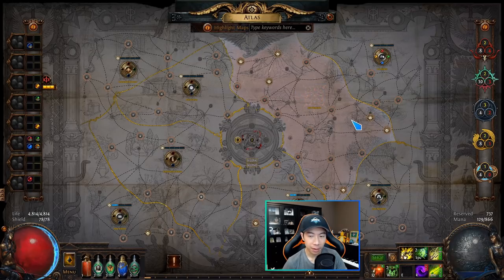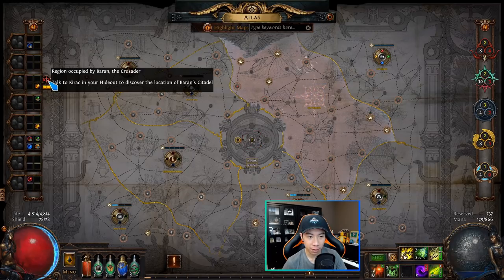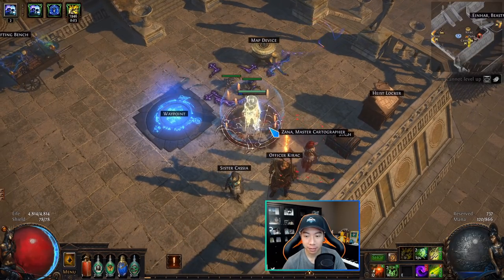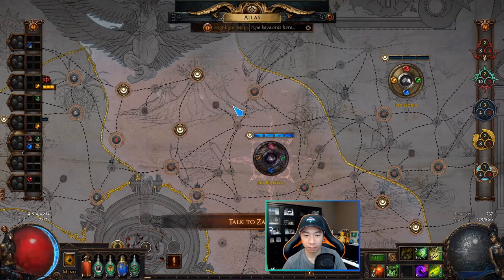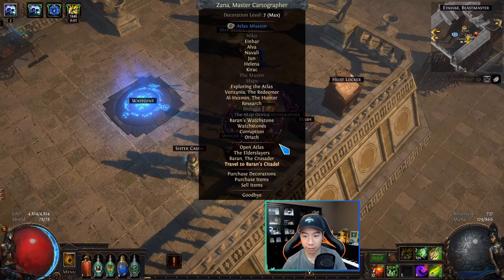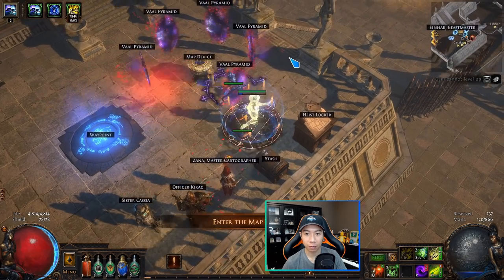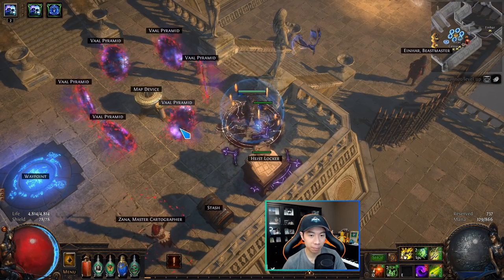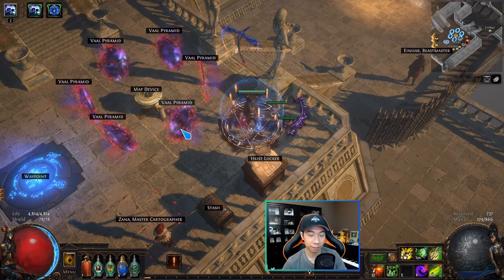Once I've run the required maps, the citadel progress bar disappears and a quest marker appears over Officer Kirac. All I have to do now is talk to Zana — it says 'Travel to Baran Citadel' in colored text. Click it, it opens a map, kill the boss, then go through the portal that appears to the actual Conqueror fight.